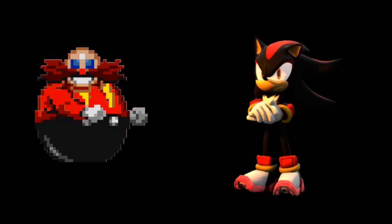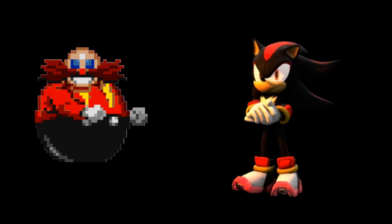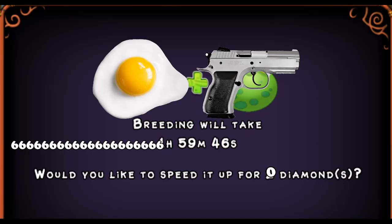Shadow and Eggman will make weird moaning noises, but when they are finished, a new egg which contains Baby Eggman or Shadow will be in your nursery. That's how to breed Shadow the Hedgehog.